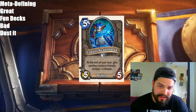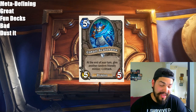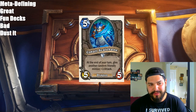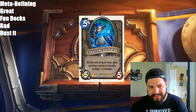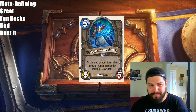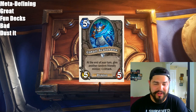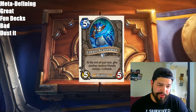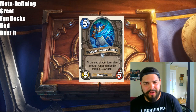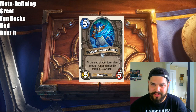Next, we have Cobalt Scalebane, a 5-mana 5/5 neutral Dragon. At the end of your turn, give another random friendly minion +3 attack. I think this card is actually pretty powerful for a neutral minion, especially in Arena. The key is that it gives another friendly minion +3 attack at the end of your turn — not the beginning, so it automatically gives it. I like the card a lot. I think it's a buff to any deck playing dragons, especially in Standard because there aren't a lot of dragons right now. Dragon Priest is okay, but they're only playing about 4 dragons in the deck. Maybe it fits into Dragon Priest, I'm not 100% sure. Other than that, I think it's mainly just an Arena card.